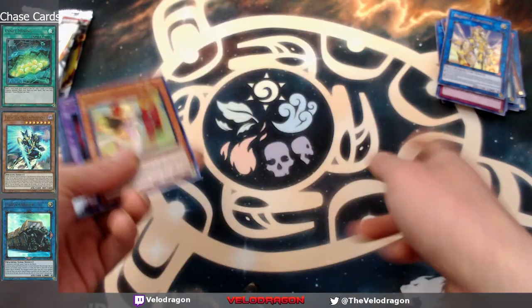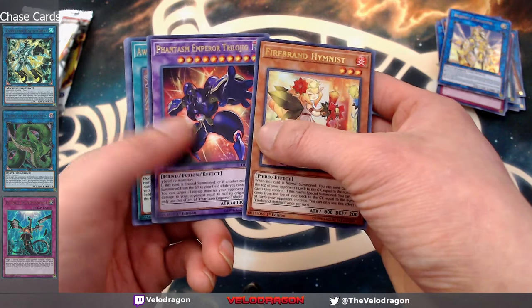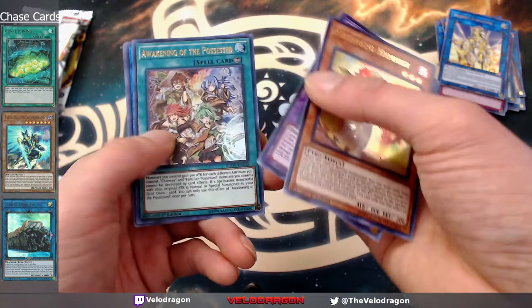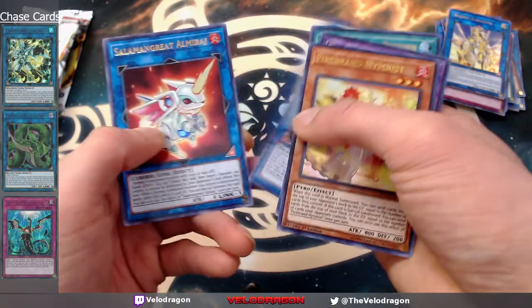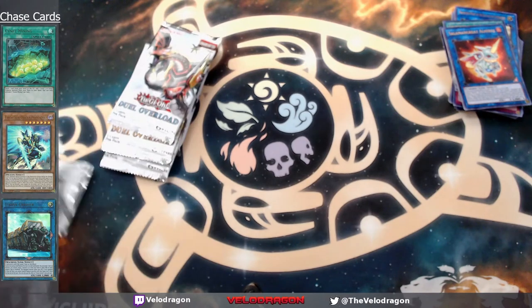Last pack of the first box: firebrand hymnus, phantasm emperor trilloy jig — that's a lot of stars, 10 stars, wow. Awakening of the Possessed, protective whelp of the destruction swordsman again, and Null Amiraj. So the best thing from box one was the Signat Mining, which is great.